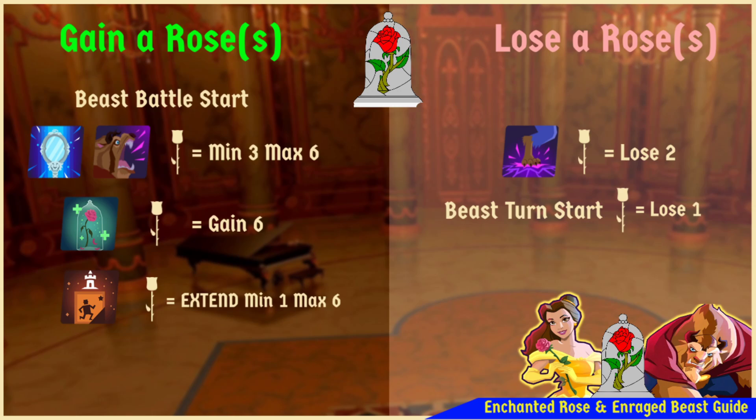Bell's lead is situational — it's great within raids but in PvP there are other leads I prefer. For losing the enchanted roses to reach Enrage, you'll use the Beastly Rage ability, losing two roses each time, working down to zero. Every time he takes a turn he'll lose a rose. There's some concern about how he loses roses so easily — it actually happens very quickly in battle. Let's take a look at how his passive gives him extra turns and what an enraged Beast looks like in the wild.